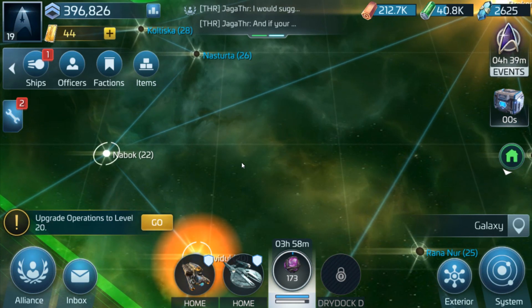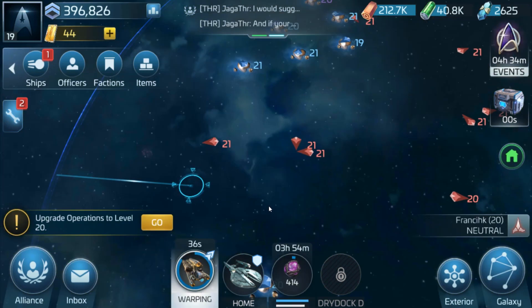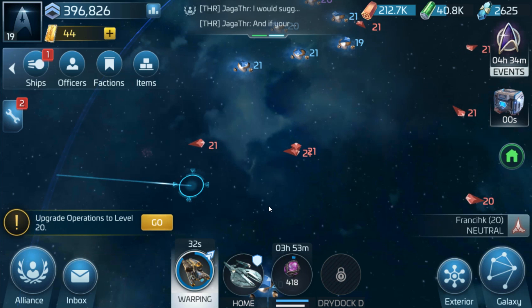Now after you do some missions you'll find that some are too hard to complete, so the other way of getting around this is by attacking hostile ships. I'm bringing my North Star over to one of the Klingon areas because I know I can attack these with my North Star.